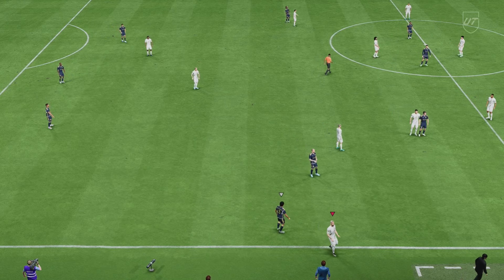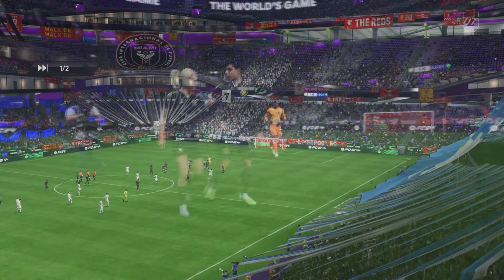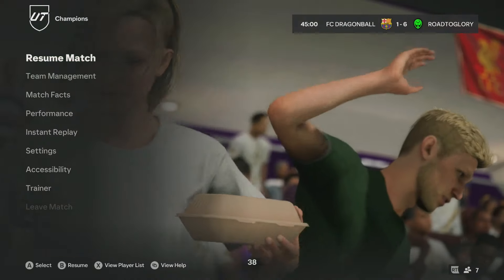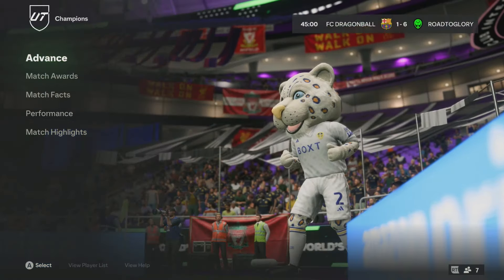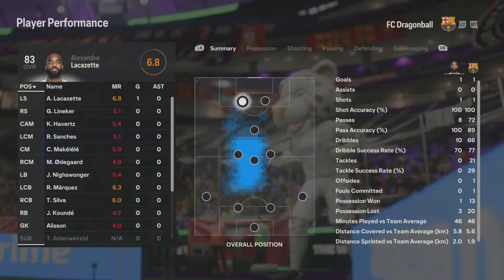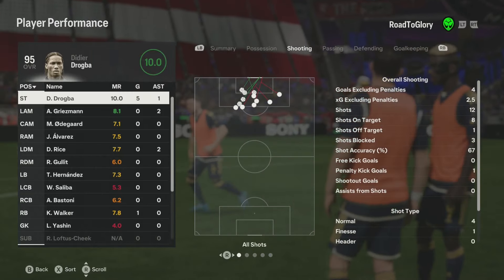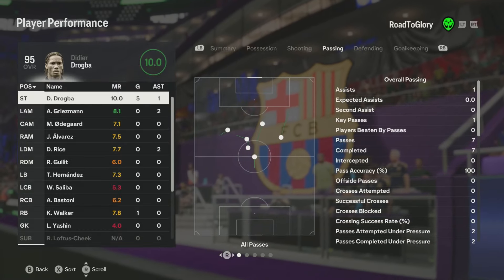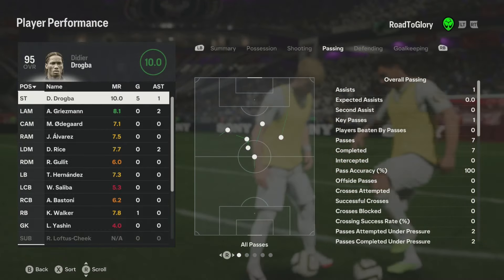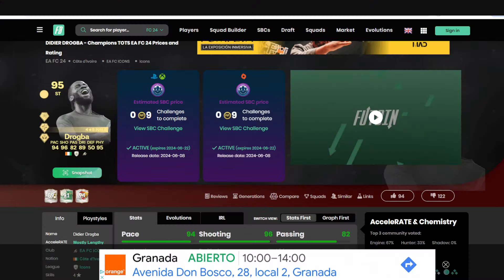That is half time — an absolutely crazy performance already from Drogba: four goals, one assist. I'm just waiting to see if there are any weaknesses with this card because at this minute in time I genuinely don't think there are. Looking at his performances: five goals, one assist, 16 dribbles out of 20 completed, 12 shots with eight on target — that's how clinical he was. His passing — not one misplaced pass, one assist, one key pass, and even doing defensive work.